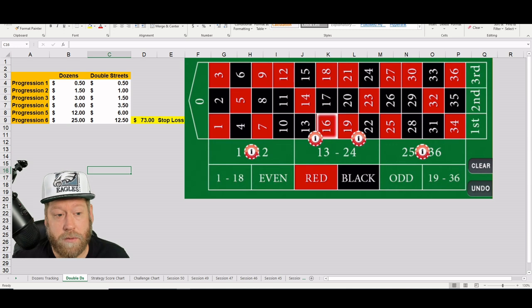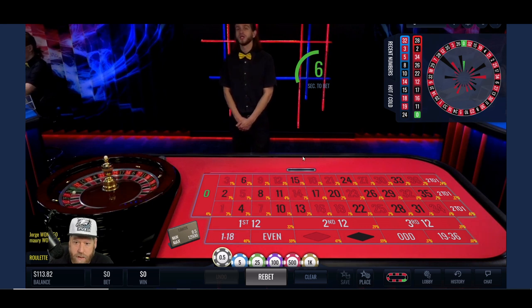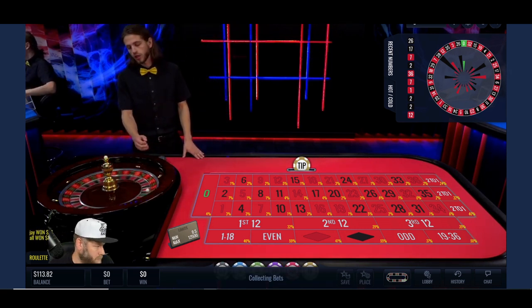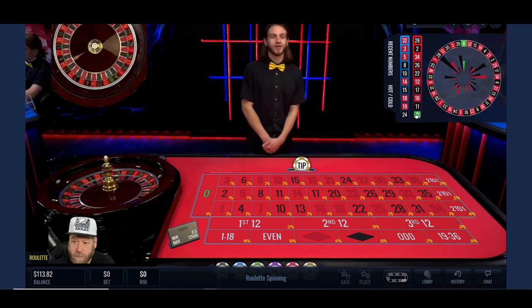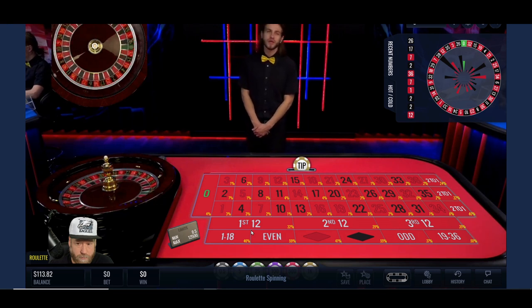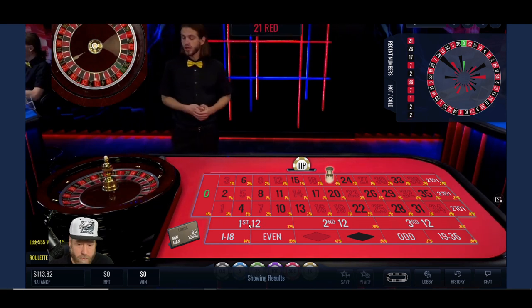Basically you follow the progressions until you win on that side of the wheel. If zero comes out, you increase the progression for each one. That's how you play the Double D's strategy. Okay guys, we're in — we're going to try the Double D's strategy. I'll wait one spin and we'll jump in. Zero looks like it's hot at four percent, so that could be a challenge. Okay, 21 comes out — let's get right in it.